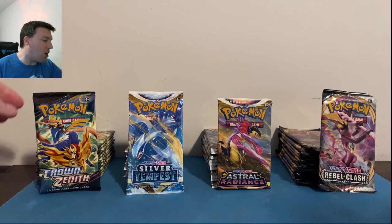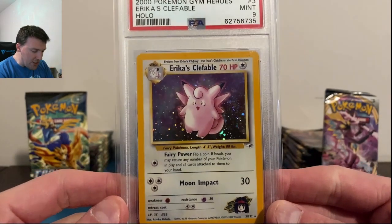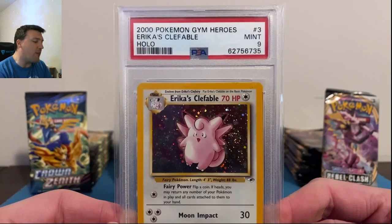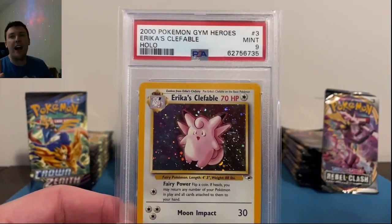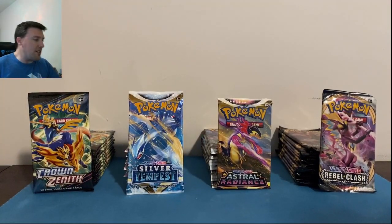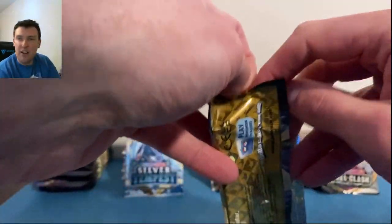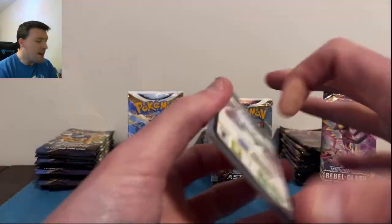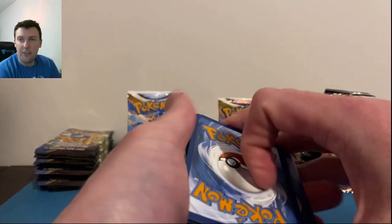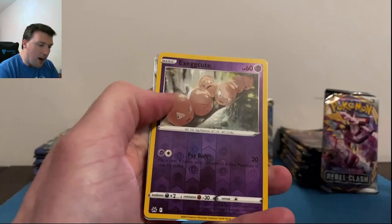We're starting off with Crown Zenith. Quick reminder: there's an active March slab giveaway for a beautiful Erika's Exeggutor PSA 9 holographic from Gym Heroes. Check out Saturday's video — the 100 packs of Crown Zenith opening — to see how to enter. Thank you all for your continued support; hitting like, subscribe, and interacting with the content is why we can do these giveaways.